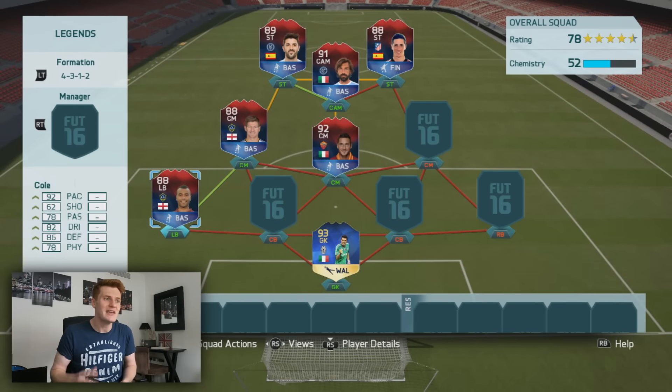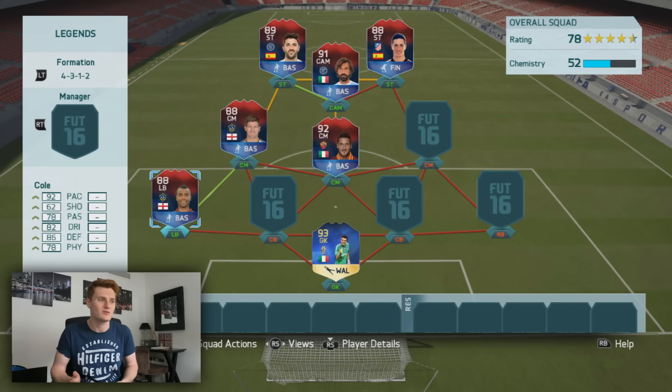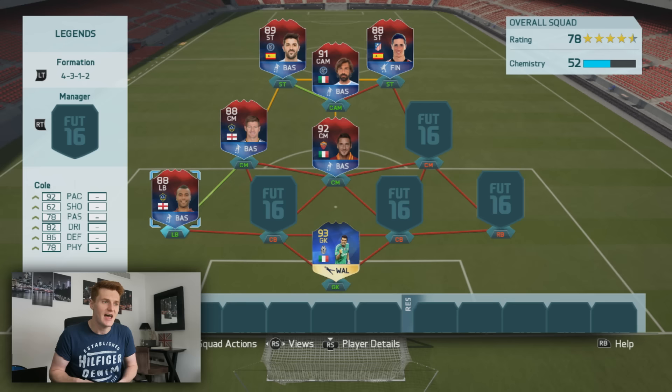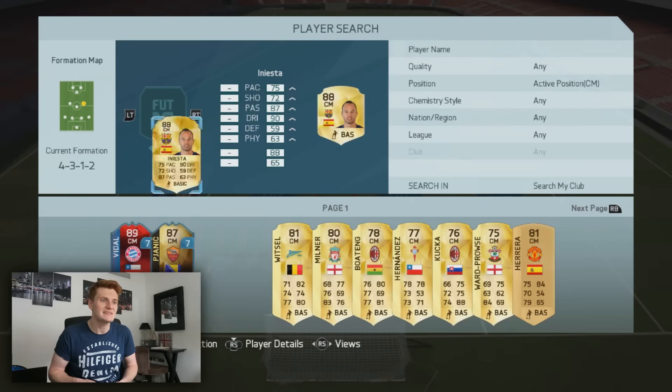At left back we've got a perfect link going into Steven Gerrard, which is what we need — it's Ashley Cole. He has 92 pace on this card, 86 defending and 82 dribbling, 78 physical. That is a very frightening card — one of the highest rated left backs on the game. Can't wait to try this card out.